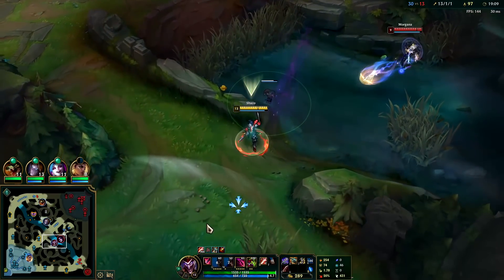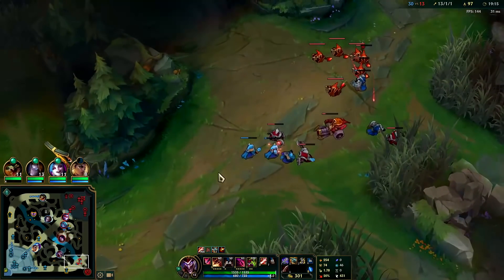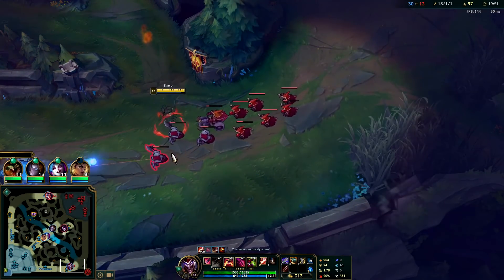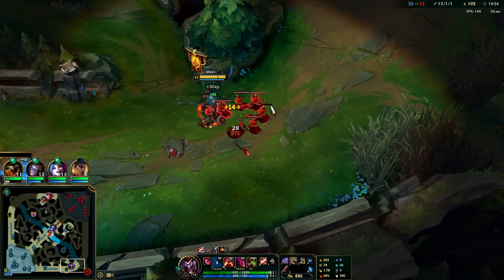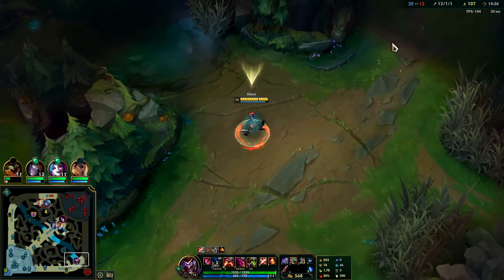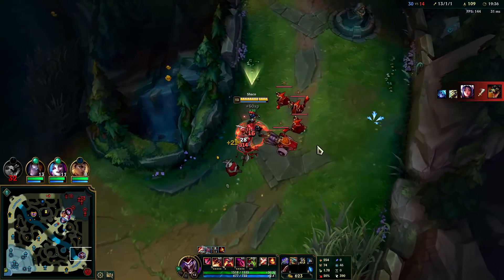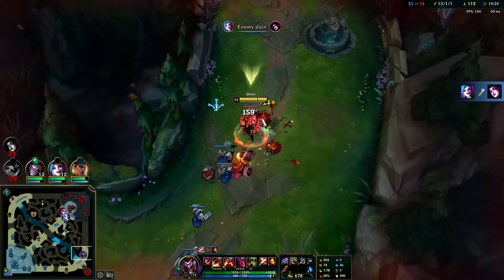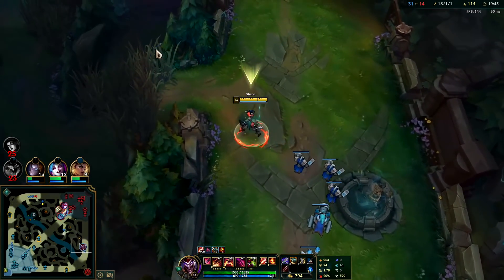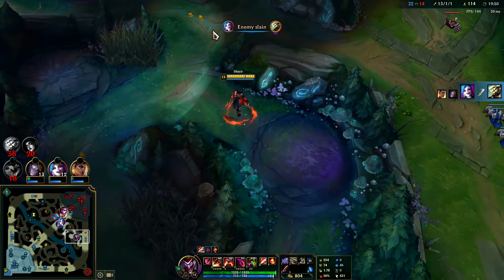They're trying to bait me — they're being trolls. I'm going to grab that bot wave — it's the equivalent of two or three monster camps of XP, probably quite a bit more gold since monster camps have been nerfed so heavily on gold. It's nearly the 20-minute mark so I don't even have to worry about the monster hunter debuff. It's really useful to send your clone off to the side, hop a wall — they see a Shaco appear and always assume it's the real one because why wouldn't they?